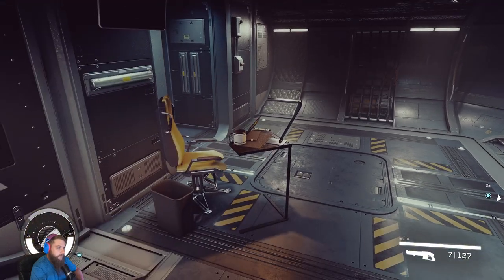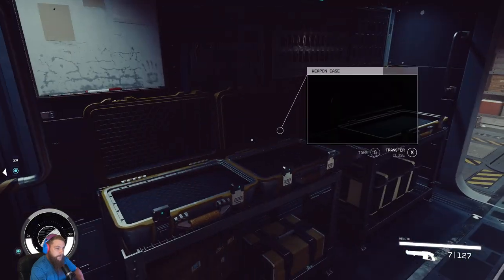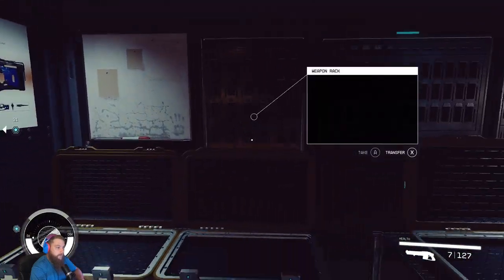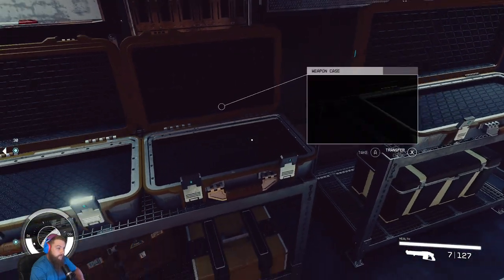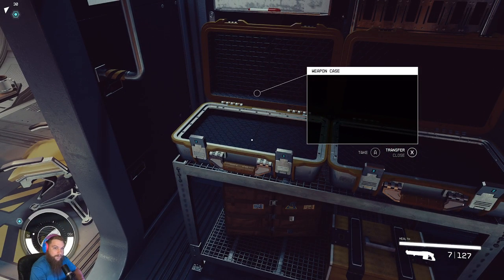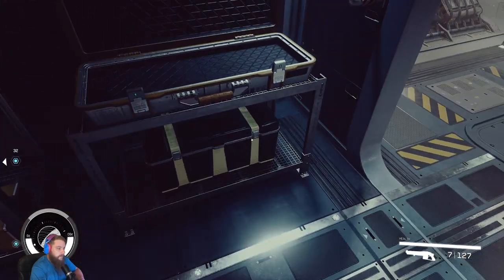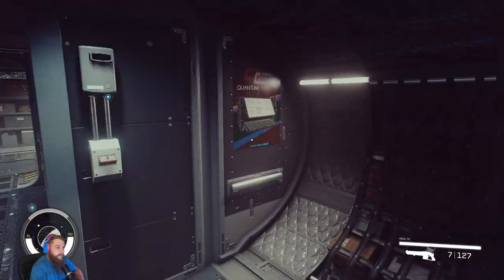We're gonna take an immediate right. Here's a little sitting area and another storage-type room. In here you have a weapons locker — I already raided these, they were all full. They had a pretty decent weapon selection, around 40s to 60s for damage. We got three weapon racks up here and a small storage box.